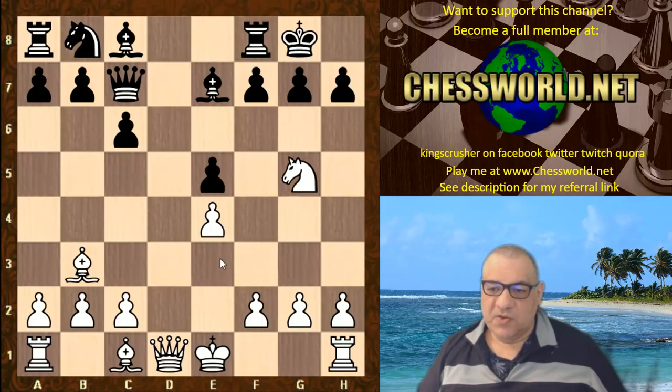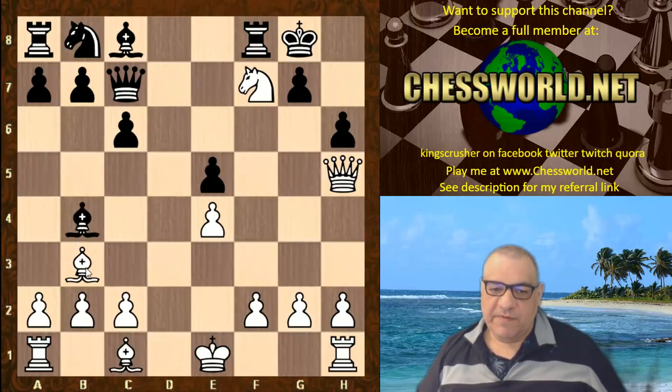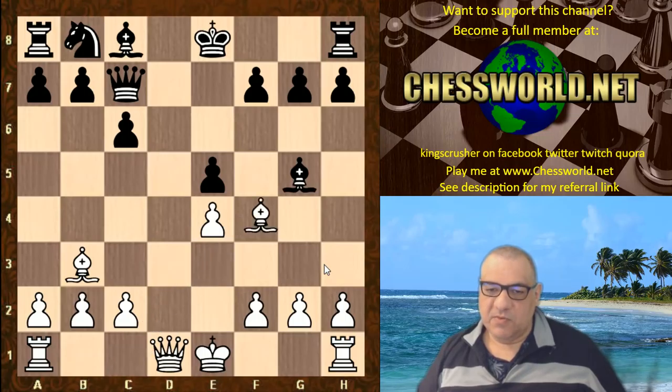If black castles then there's Qh5 with a big advantage, hitting f7 and h7. For example, this is terrible for black. Bb4+ — there's just c3 here and white has a big advantage; we win the exchange. So black can't really castle, and instead gives up the dark-square bishop. White is doing very nicely out of this opening.